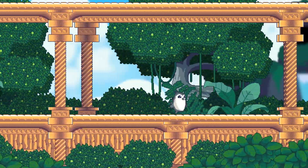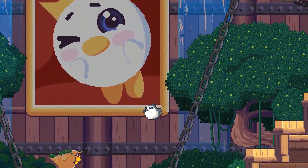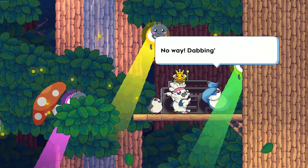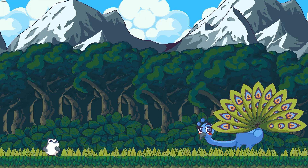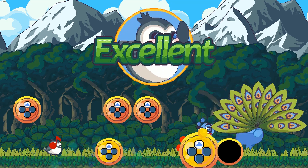Songbird Symphony is an incredibly cute musical adventure game. You play as Burb, a young bird trying to find their parents. Along the way you meet a lot of other strange and interesting characters. The main gameplay segments consist of musical rhythm sections where you imitate your partner's rhythm, a little bit like the Rhythm Heaven series.